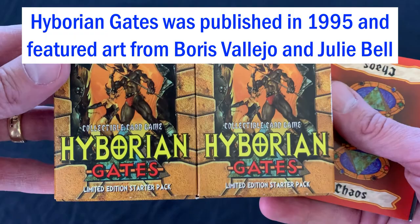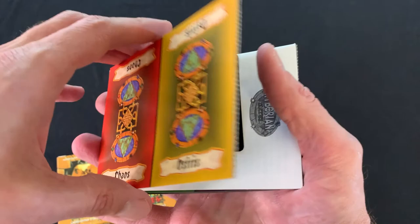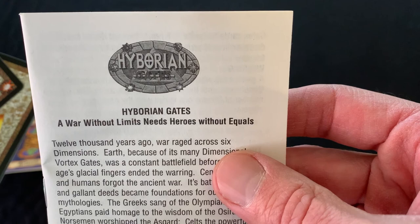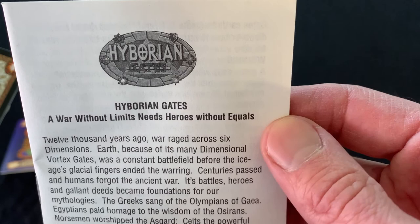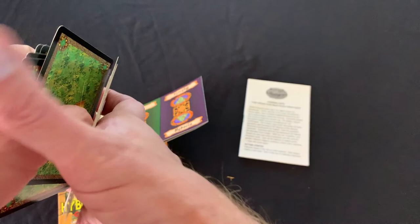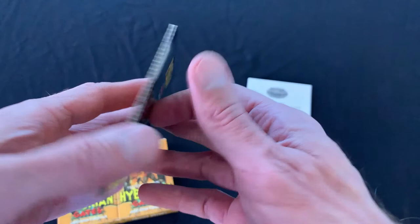So the first thing I noticed after I took off the shrink wrap — there's cards, there's an instruction book. Hyborian Gates: 'A world without limits meets heroes without equals.' This actually sounds like it has kind of a cool premise. We've got some kind of punch-out cards. I'm guessing that might be why this failed — the punch-out cards? Or it just failed because its name wasn't Magic the Gathering. That's a lot more likely.